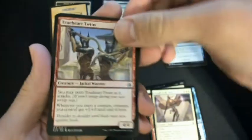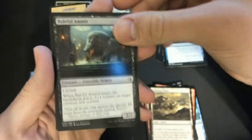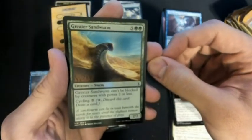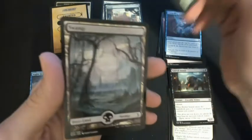We've got a True Heart Twins, a Grasping Dunes, Baffling End, and a Channeler Initiate. And a Foil Greater Sandworm that I thought was going to be a 20/20 before the set came out — so it is far from a 20/20.